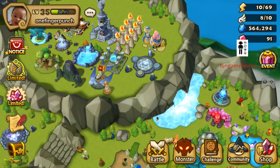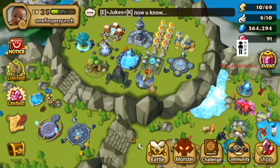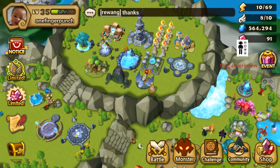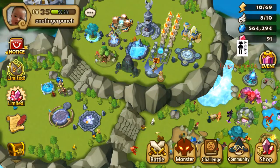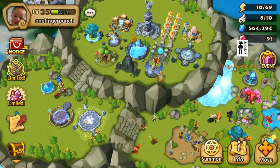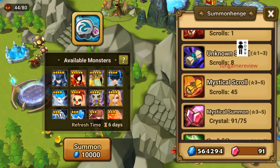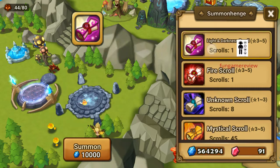Hello everyone, this is Henry from Fun Game Reviews coming to you today to do some summoning of scrolls. I got a lot of scrolls for you guys today — I'm very proud, very happy. I've saved up a lot so you guys don't have to see just the boring stuff; you can see the awesome three-star to five-star scrolls. I got 45 mystical scrolls, a fire scroll, and a light scroll. Let's start off with the light scroll — I'm so excited!